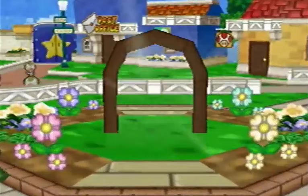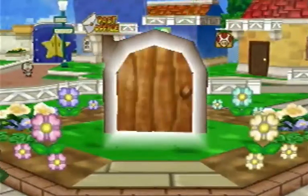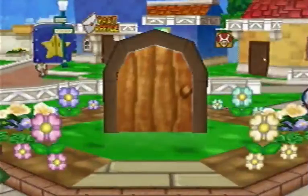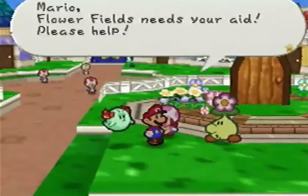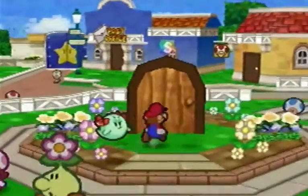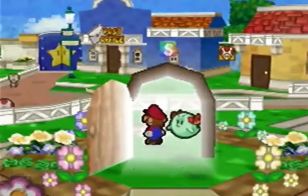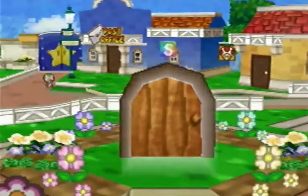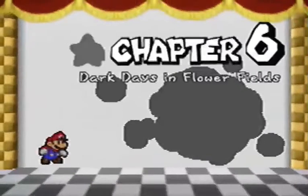Now that they're all back we can open up a magical door. So now we can actually head on into it and that will open up Chapter 6 — Dark Days in Flower Fields. Yes!